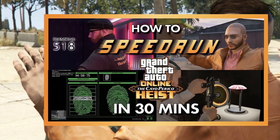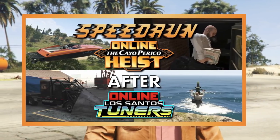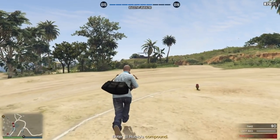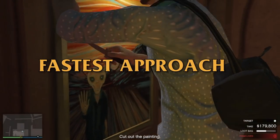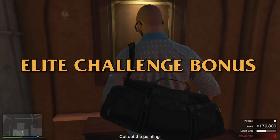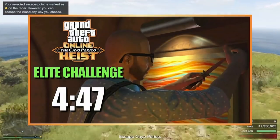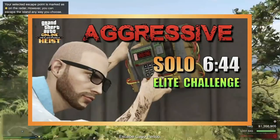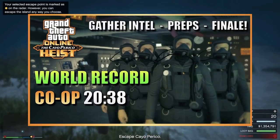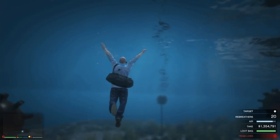Due to the massive success of my How to Speedrun Cayo Perico Heist in 30 Minutes video, with over 1.2 million views, as well as my updated speedrun guide after the Tuners DLC I posted last year, I thought it was about time I went through a bit more detail in the finale to help you get the most money in the fastest possible way. I'll be going through the fastest approach, what to look out for, where to go, as well as the best ways to fill your loot bags to get the Elite Challenge bonus. I'll be showing you the best strategies for solo and 2 player co-op. Today I managed the Solo Elite Challenge in 4 minutes 47, the aggressive approach Solo Elite in 6 minutes 44, the 2 player Elite in 4 minutes 50, and the full heist world record on console at 20 minutes 38 seconds. Links are in the description below. So without further ado, let's get to it.